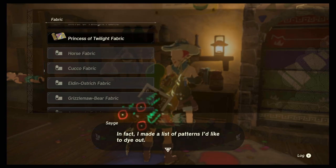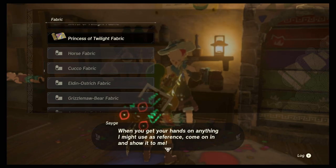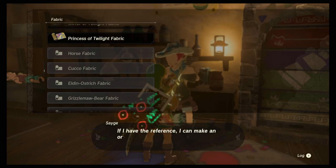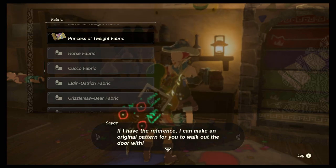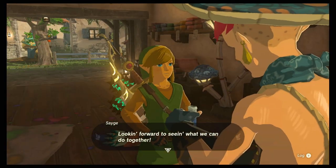He says if you bring quality reference he could make other patterns too. In fact he made a list — if you take pictures of all these monsters out there, you can get all these fabrics. Once you get your hands on anything he can use as reference, come show him and he can make an original pattern.